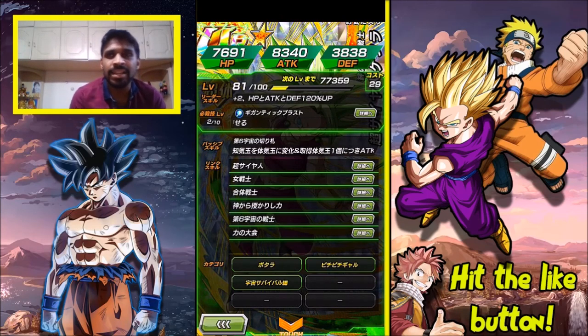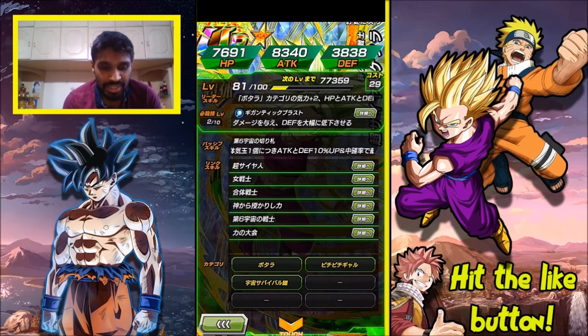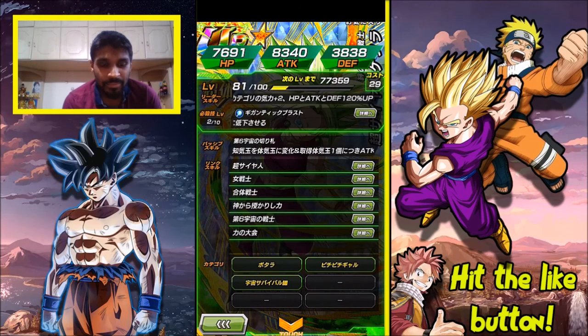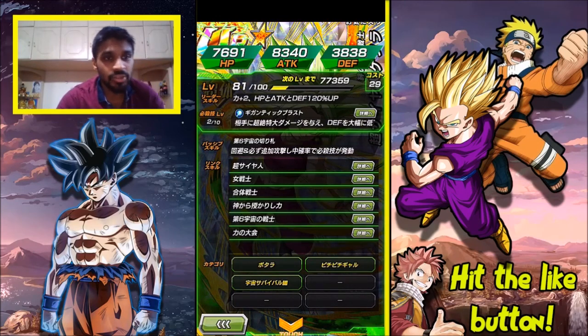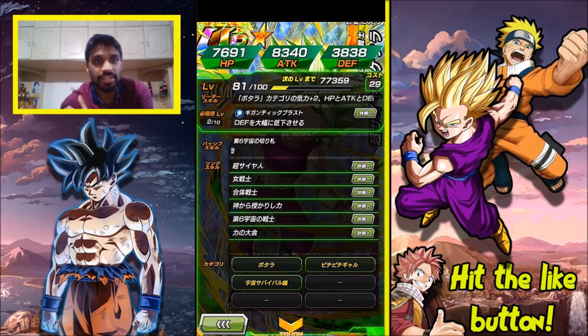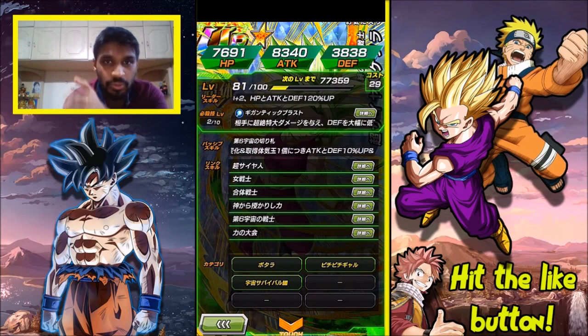Her super attack Gigantic Blast causes immense damage and greatly lowers defense to the opponent. Now her passive skill is actually quite crazy. Her super attack causes immense damage to the enemy and greatly lowers defense. She changes Ki spheres into Physical Ki spheres, and she's a Physical type, so she's an orb manipulator.